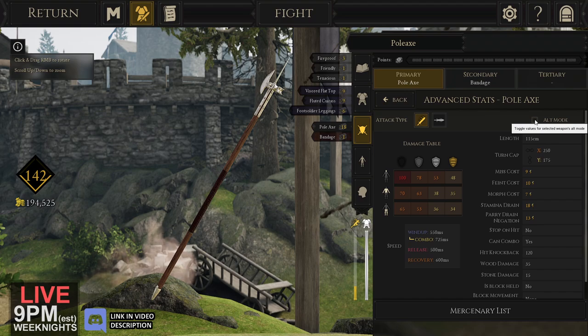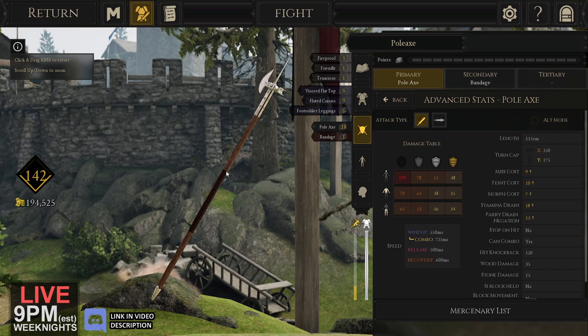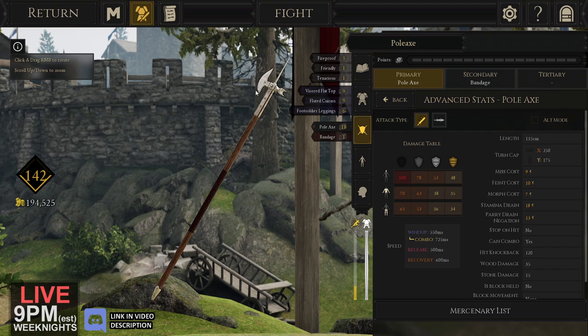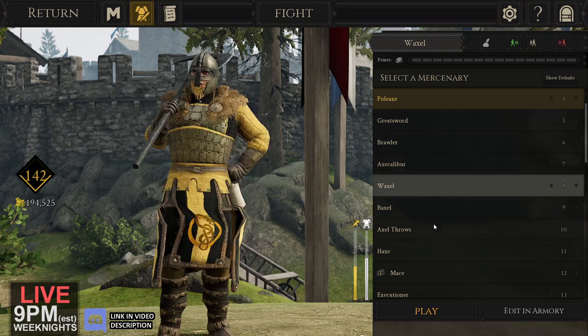You can always compare the damage stats, but you're definitely gonna want to be paying attention. Also remember: stop on hit. The bladed side — the default side — will swing through multiple enemies. The hammer side, the alt grip, will stop on hit. So you switch to alt grip, stop on hit — yes. It's a little slower but it hits heavy armor a little harder. Keep that in mind when you're using the Pole Axe.